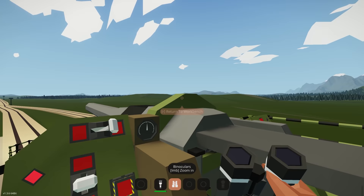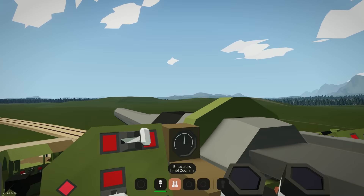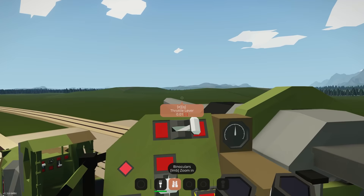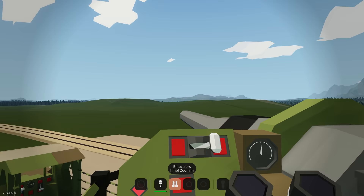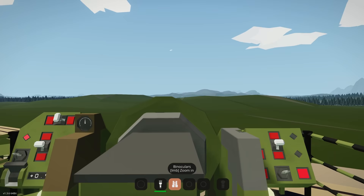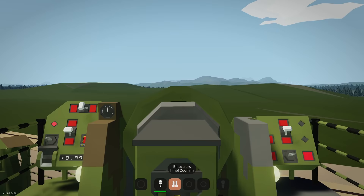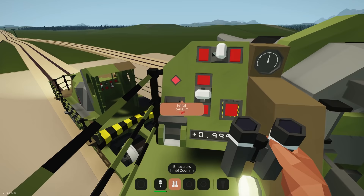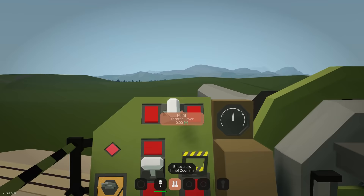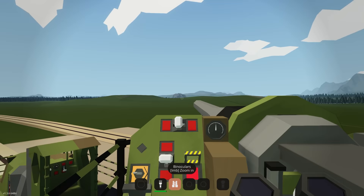Traversing all the way to the right to get a nice sighting on that target. I'd love to see the creator add some ballistic calculators so you can enter the range of your target and it adjusts elevation accordingly — or maybe enter XYZ coordinates. That would be really cool. Let's stop traversing — that's pretty much almost on target. We also have a safety, so we'll get that unlocked and pitch the gun up a bit.